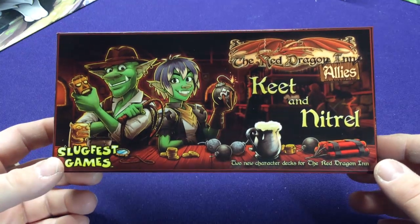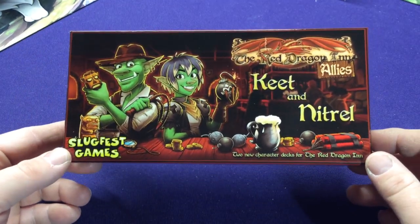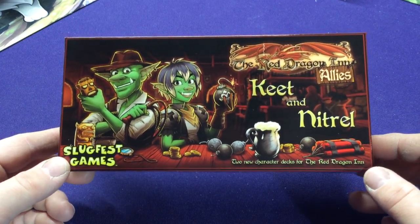Hey everyone, it's Jason, welcome to another unboxing for Red Dragon. This is part of the Allies set, which are not stand-alone sets — just extra characters.